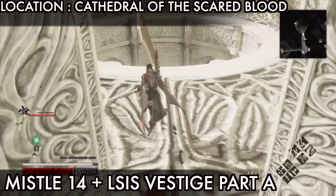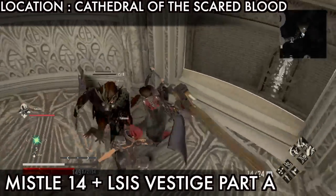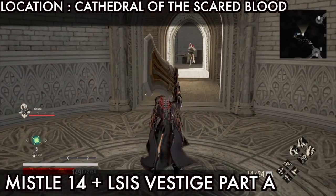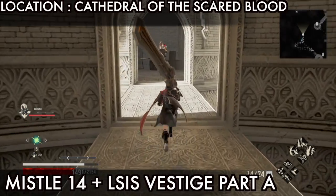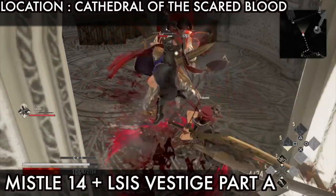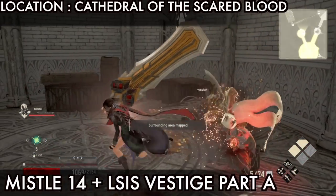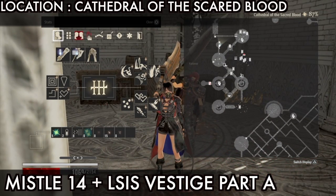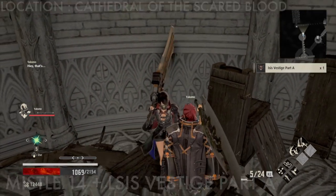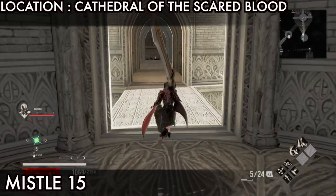Go through here and jump here - we will get missile 14 and Lisa Wastage Part A. Jump here and on the left side you see a monster, go kill it. Inside the monster is missile 14 - after killing it you will unlock the map. Just behind there are some boxes. Destroy the boxes and you will find Lisa Wastage Part A - destroy the box and pick up Lisa Wastage Part A.